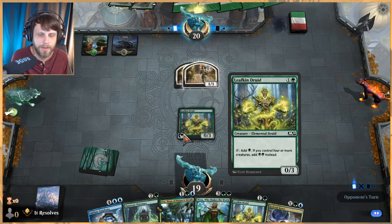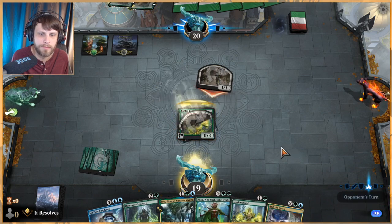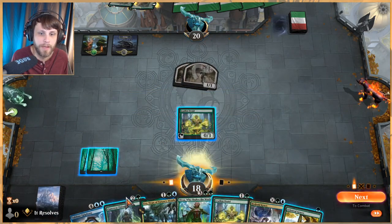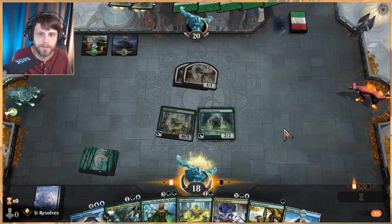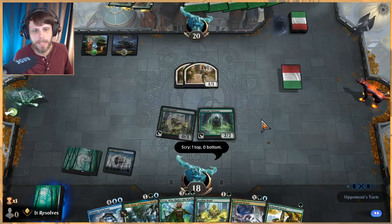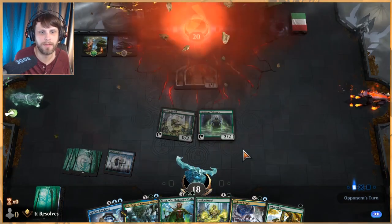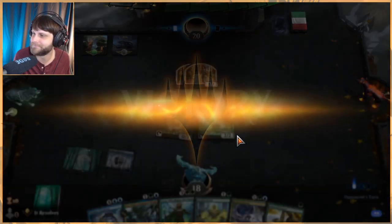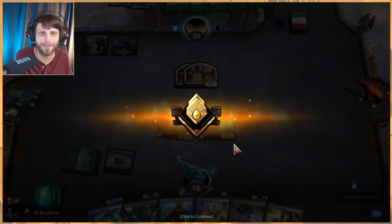Next turn we have Visionary if we'd like it, so I'm perfectly happy to do that. Nothing from the opponent's side — that's a little unexpected. Let's draw our card. Temple — very happy to see that. We could get Nissa this coming turn. They just gave up. We're having some weird games. We're gonna give it another one just because we were only on turn three — that was a little ridiculous. Let's give it one more game.